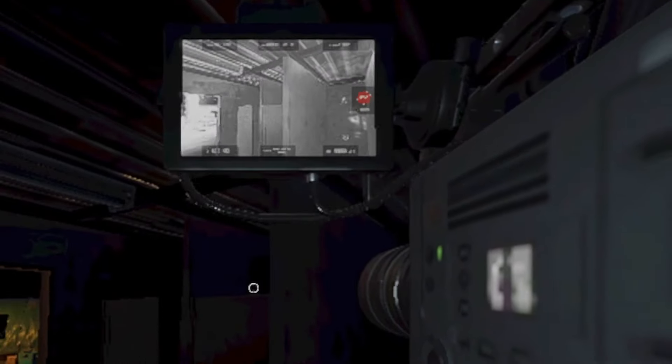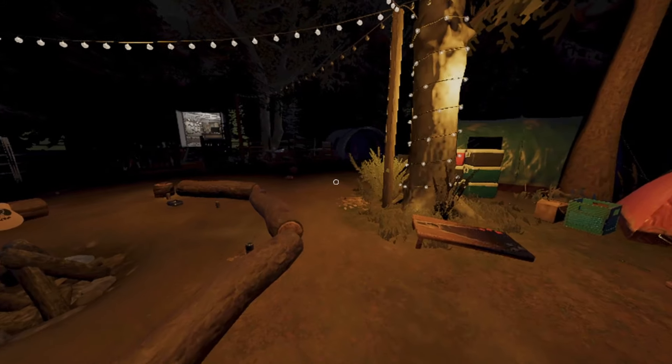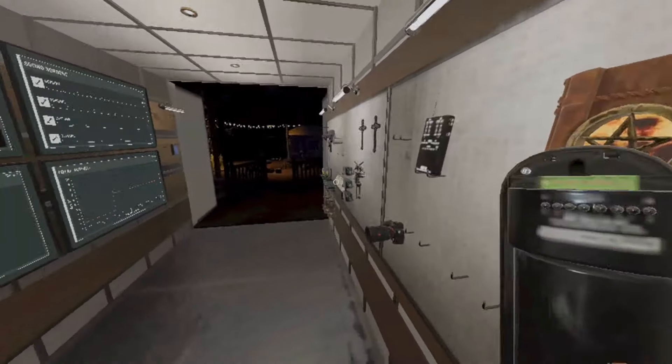Yeah, they turned the shower on. It's definitely in there. It doesn't look like there's any orb. Oh, I saw one - that's very nice. Yeah, there are orbs. Abaki, I'll raise you already. So we want this, and for the evidence we want dots or ultraviolet. It shouldn't be too hard.